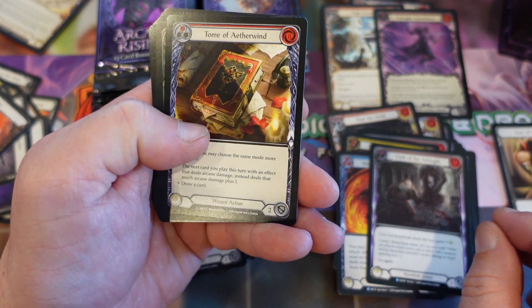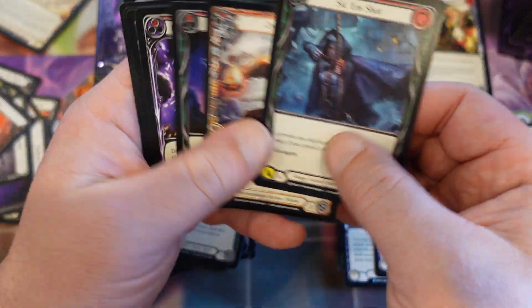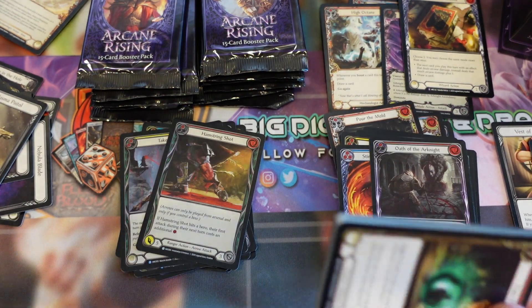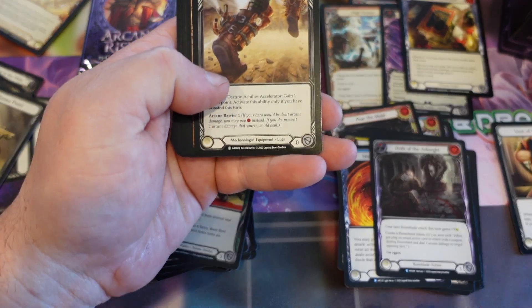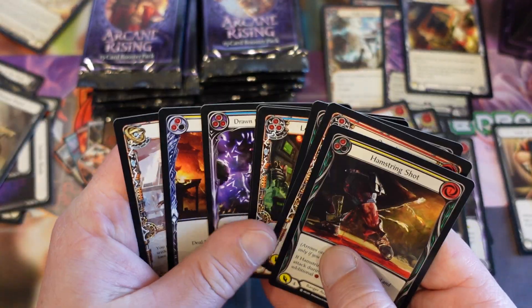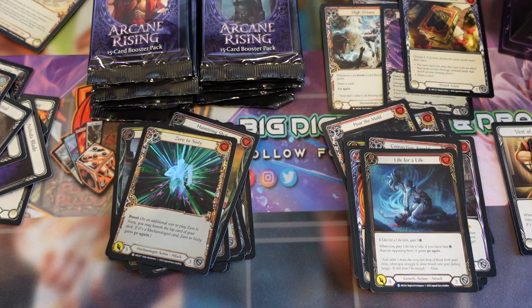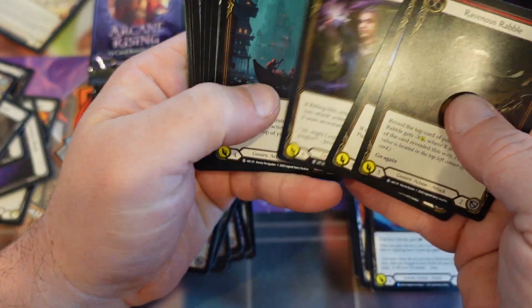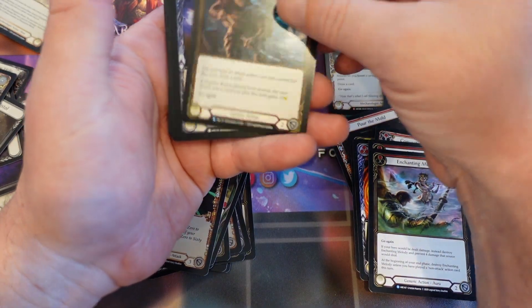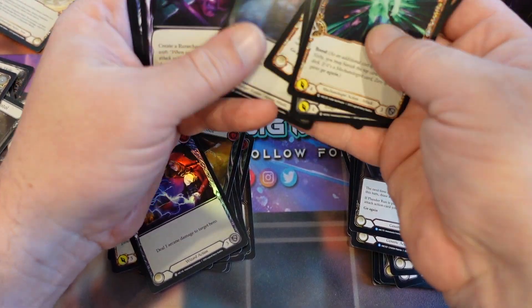Oath of the Arcanite. Tome of the Aetherwind — I don't think I have a full playset yet. Hamstrung Shot — that's nice. Let me know if you do New Year's resolutions and what you're going to succeed or fail at. Zero to Sixty. I've only ever succeeded at one New Year's resolution, and it was such a dumb one that my wife hates the fact I even chose it — it was not to be eaten, and I wasn't eaten, so I won. Enchanting Melody, Plunder on Red, and we have another foil Zap — but Zap's just a common. Just because it looks pretty doesn't make it any better.